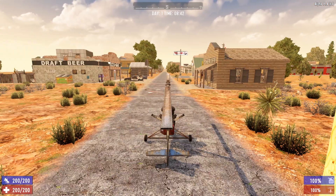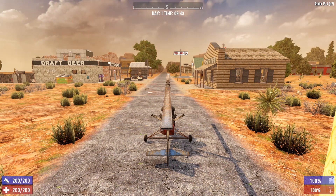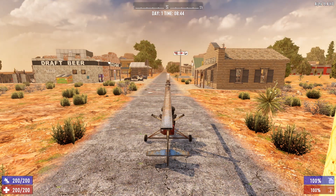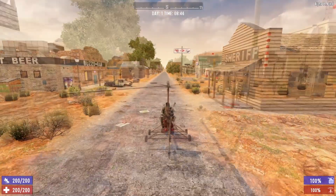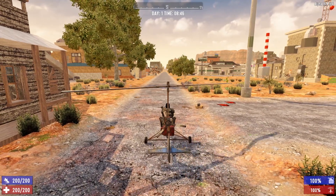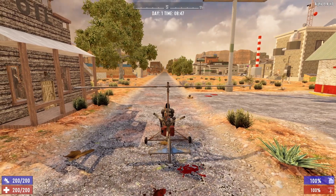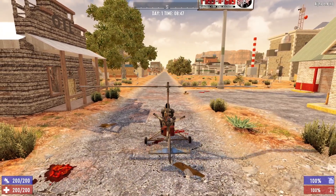Let's jump into the controls for the gyrocopter, because this vehicle can be a little difficult to maneuver. For controller users, hit the right trigger to start moving forward. Using the left trigger puts the gyrocopter into reverse. Keep in mind the reverse on the gyrocopter is awful — it's very slow and turning while going backwards is terrible. So if you can avoid it, try not to go in reverse.